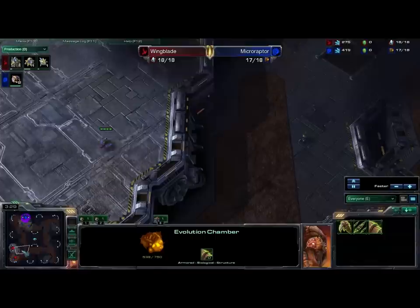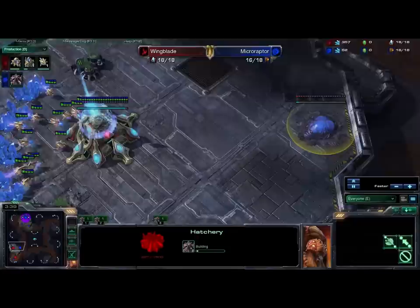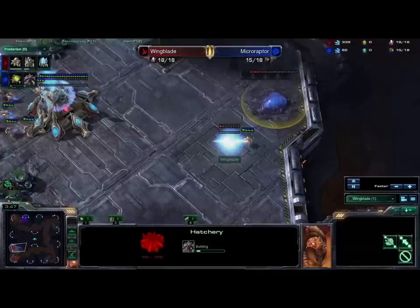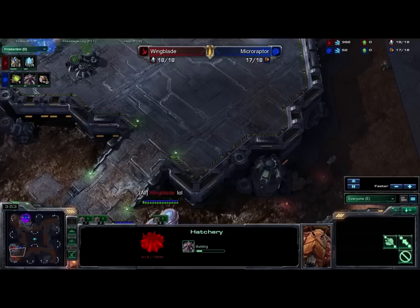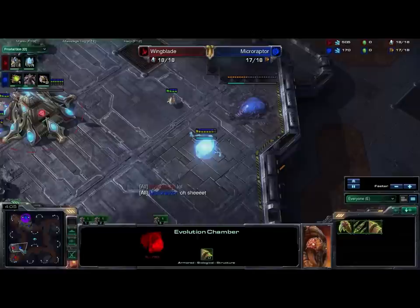There's absolutely nothing down for the Zerg player just yet, but here we go — what do we have? We have a proxy hatch in the main of Wingblade. Let's see if he sees this. He does, in fact, see this proxy hatchery. He's laughing, like 'oh man, what a noob, throwing that proxy hatch at my base like a scrub or something.' You can see that he did allow the Evo Chamber to finish.